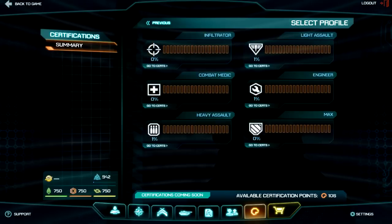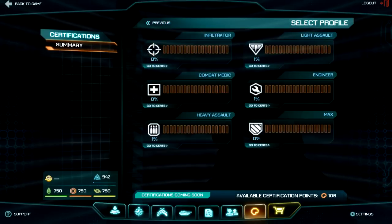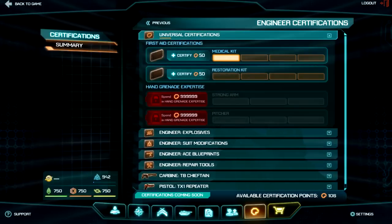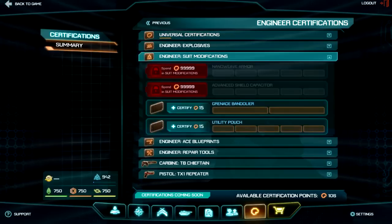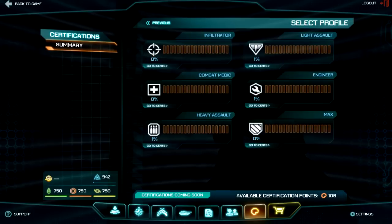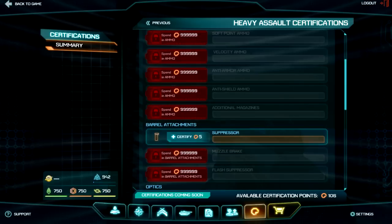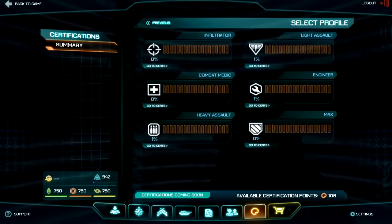These certification trees exist for every class. I can go into Light Assault and see what I've unlocked, or into Engineer and see what's there. The top tier is universal; the rest are individual to each class depending on the weapons and armor available. You can even pick different scopes for your weapons. Going into Heavy Assault, I can certify parts of a gun — add a suppressor and so on. It's quite in-depth, but as an MMO you'd expect that.